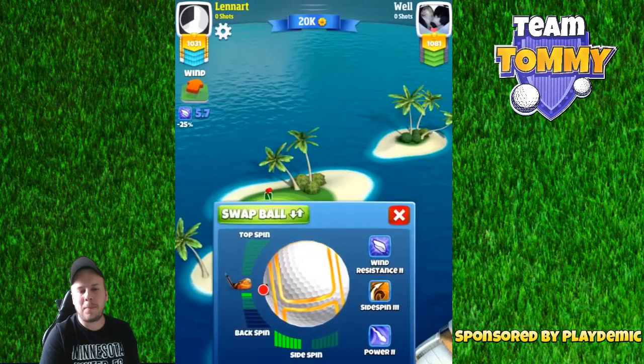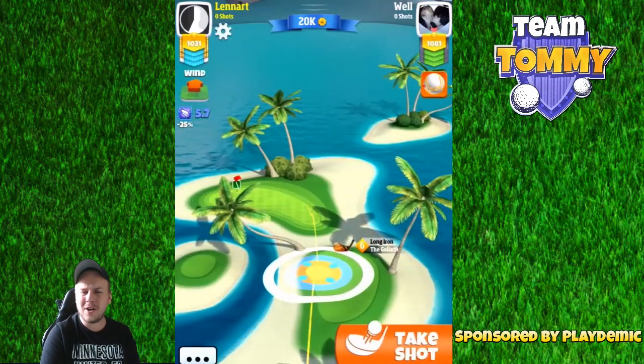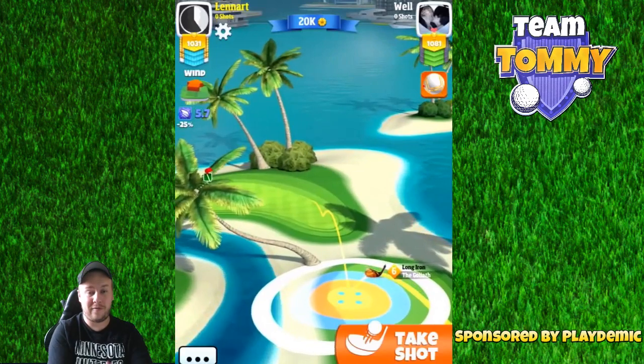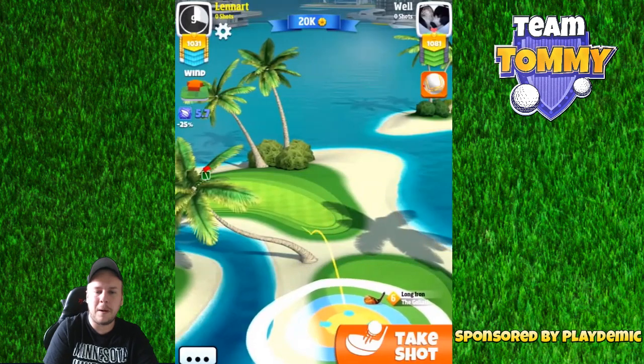Here I'm going to show you an approach using the faraway path on the right. You might wonder, shouldn't we go with the rough bump with this type of wind? Yeah, we should. But the reason I'm choosing this way is to actually give you an alternative to the rough bump.